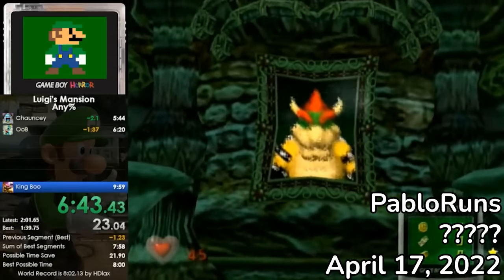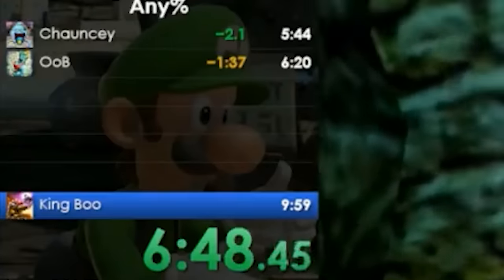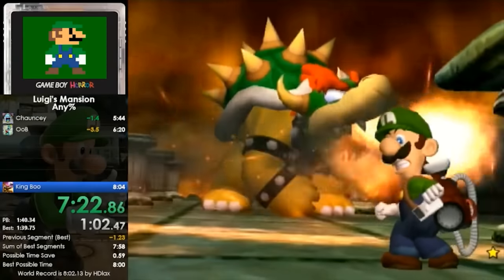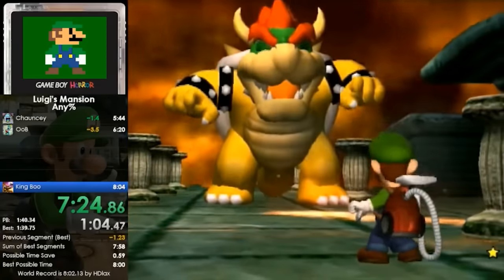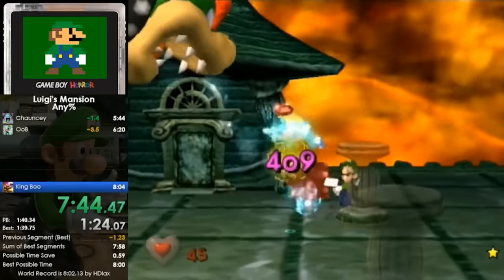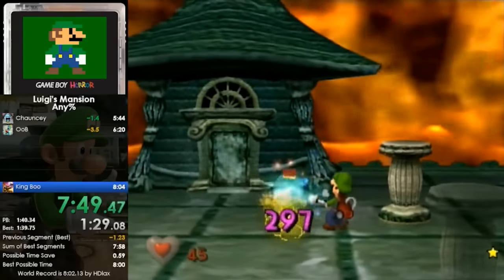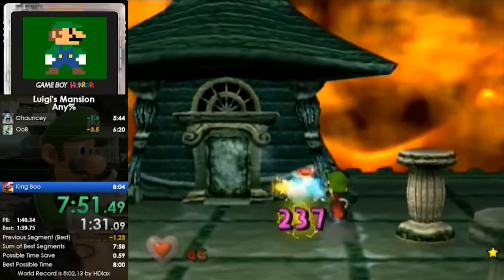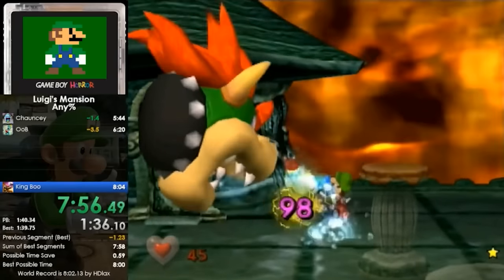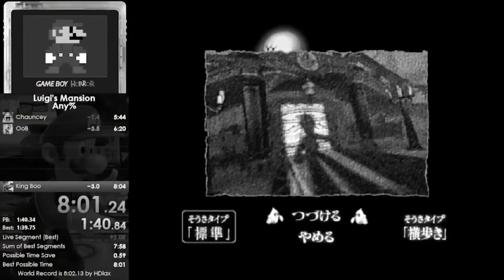He entered the King Boo fight on pace to get 8 minutes flat, but maybe, just maybe, he could get the best King Boo fight of his life and clutch the Sub 8. The fight began — and then he choked. Better luck next time.